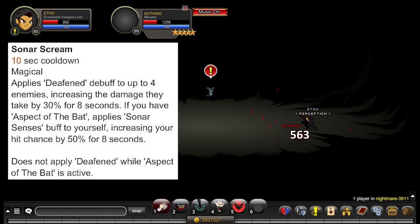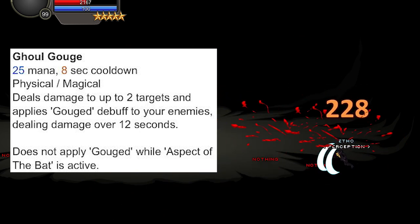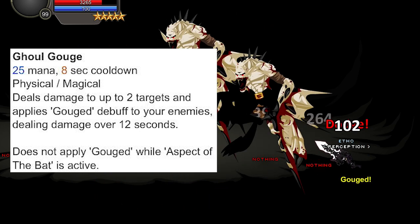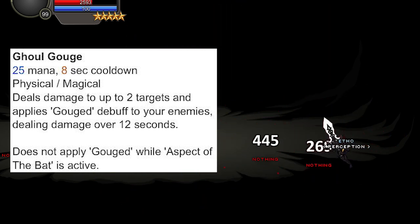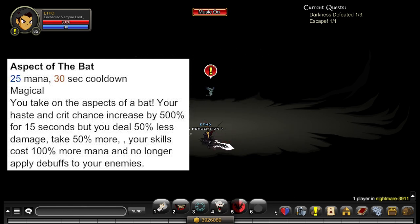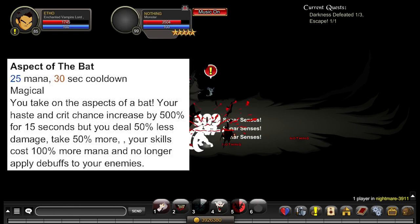Sonar Scream does not apply the deafened debuff while Aspect of the Bat is active — so Aspect of the Bat negates certain effects while granting other benefits. Ability 4 is Ghoul Gouge: 25 mana, 8-second cooldown, deals damage to up to 2 targets and applies the gouged debuff, dealing damage over 12 seconds — but does not apply the gouged debuff while Aspect of the Bat is active. Finally, Aspect of the Bat costs 25 mana with a 30-second cooldown. You take on bat aspects — haste and crit chance increase by 500% for 15 seconds, but you deal 50% less damage, take 50% more damage, skills cost 100% more mana, and you no longer apply debuffs to enemies.